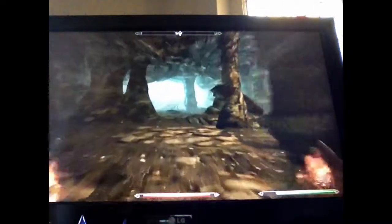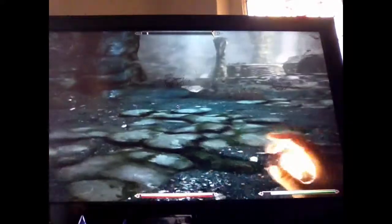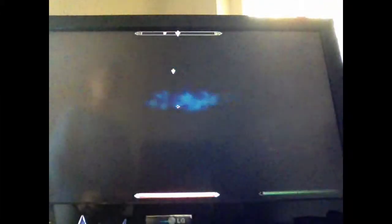So now I get to discover the source of Bleak Falls Barrow's power. And I also get to fight a Draugr Overlord that has a Dragonstone. And I just got the Unrelenting Force.